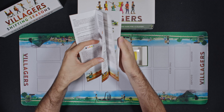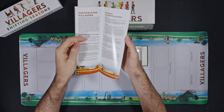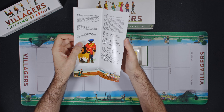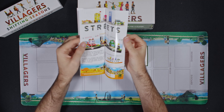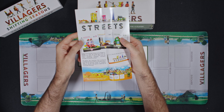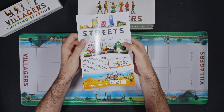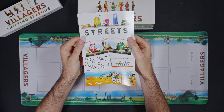It talks about the rules some more, customizing the game, clarifications for events. And then talking about Streets, which I never bought. And then Moon is on Kickstarter right now, depending on when I edit this and when you watch this, but as of recording, Moon is on Kickstarter — we'll see what happens.